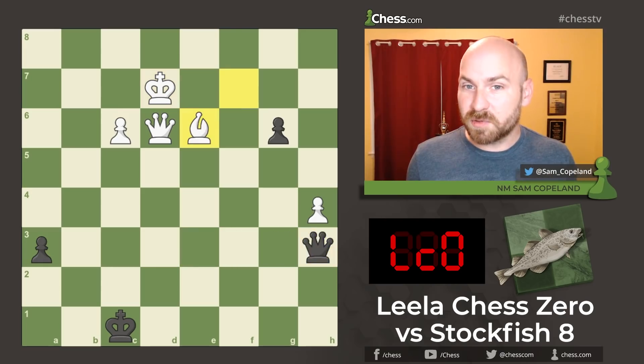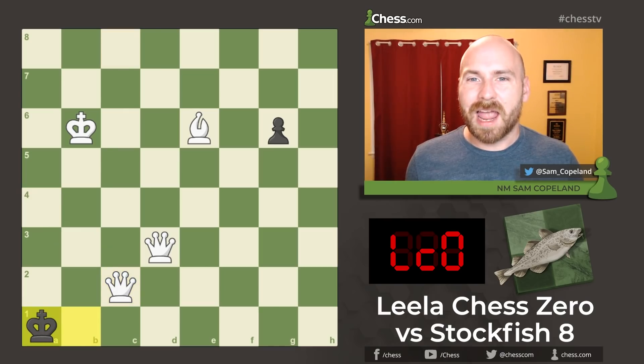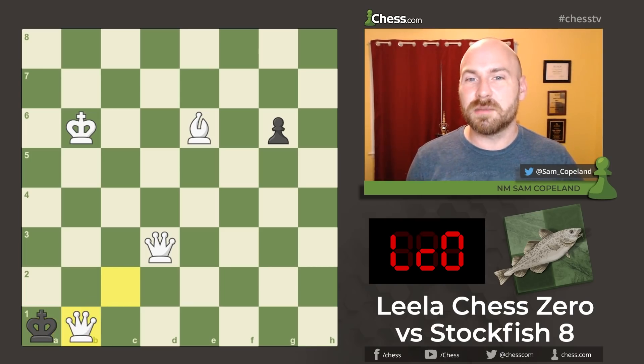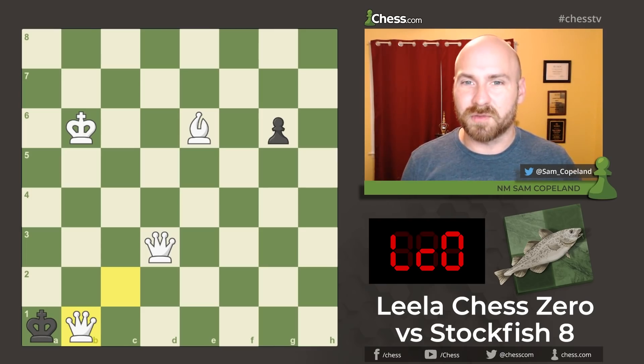In the position right before the final position, as the black king is driven to the corner of the board, I want to ask you: how many checkmate-in-one options does Leela have here? Post in the comments if you're able to find all of them. In the game, the selected checkmate in one is queen to b1. I hope you've enjoyed this endgame from Leela — I find it super instructive. I hope to use some of these ideas in my own games. If you want to see more games from Leela, simply click on the playlist at the top of your screen.